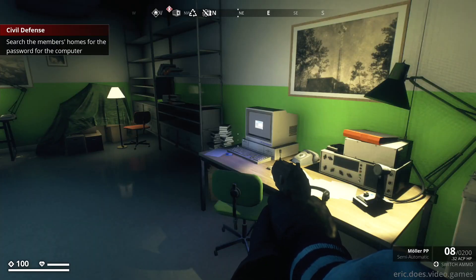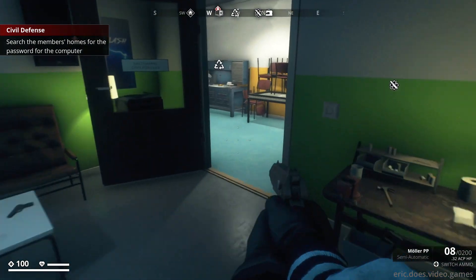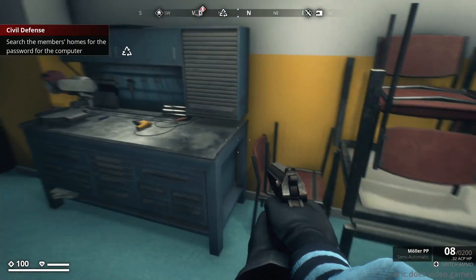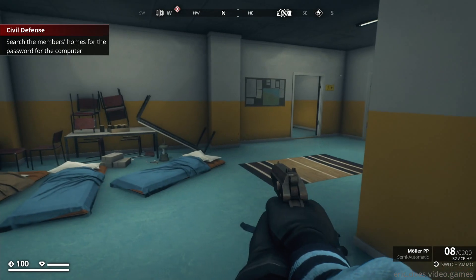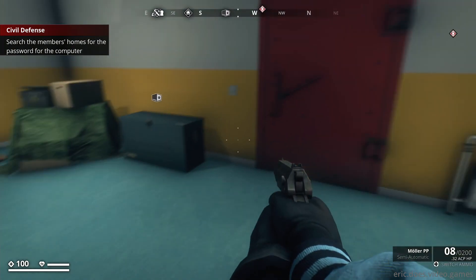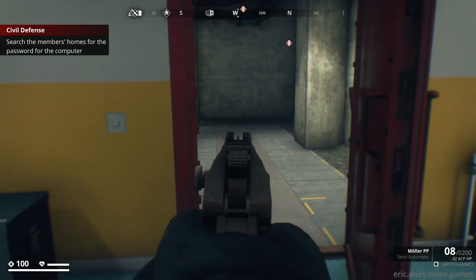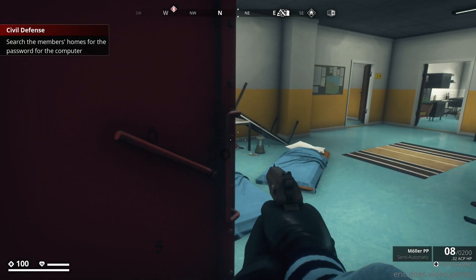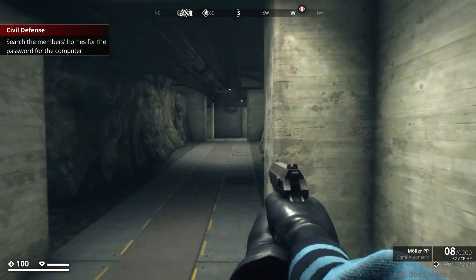Hello and welcome to Eric Does Video Games. I am Eric, and we once again are in Generation Zero, where we are going to go look for a password in this sweet-ass bunker. This is definitely an upgrade from the farm, which we didn't even spend that much time at. We got the toolbox, and then Therese was like, you gotta go to the town now. Like, every time we get somewhere, she shows up and she's like, you gotta keep moving.